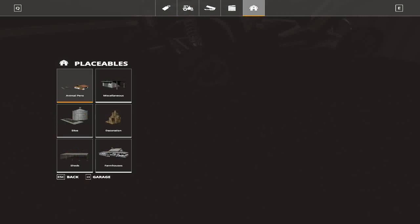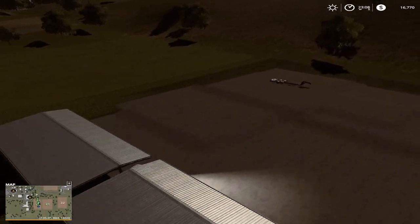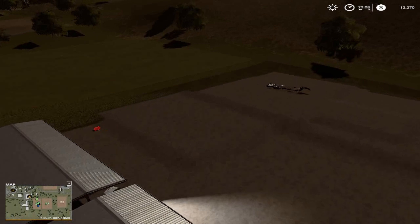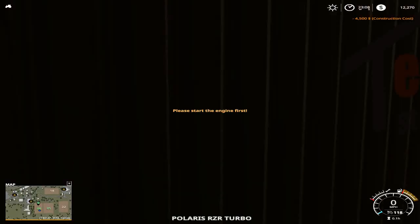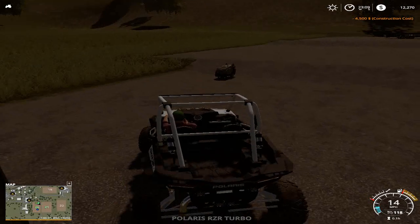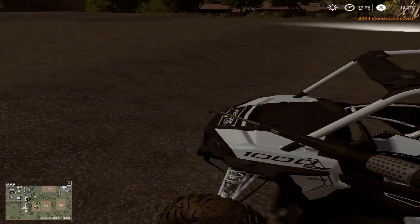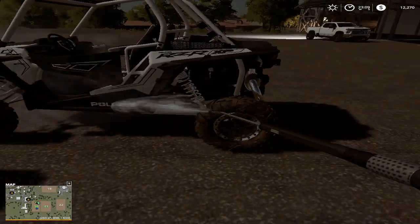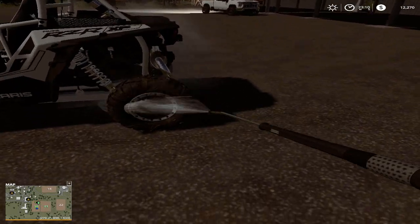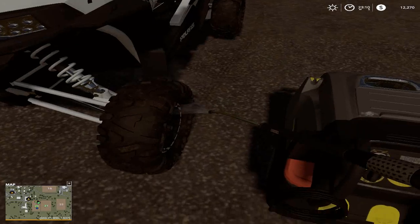Before we forget, we're going to go ahead and buy us a power washer. That way we can have all of our equipment cleaned up, ready to put out on the lot. We'll just throw the power washer right there. All of our stuff comes with full tanks of gas and everything. I'll activate the power washer. Spray these tires off, they're kind of dirty. Get that cleaned up.